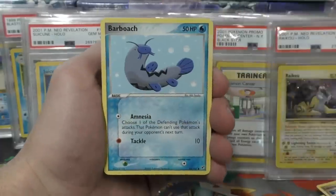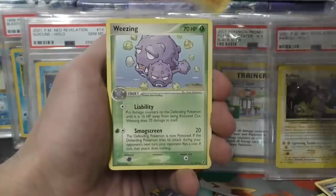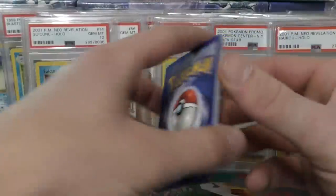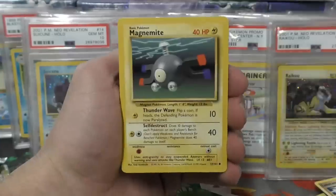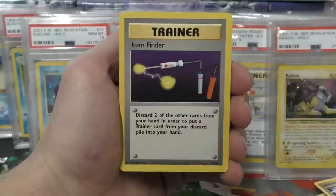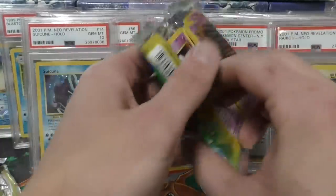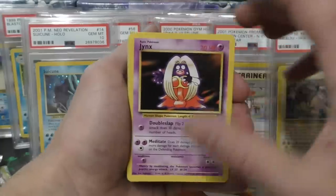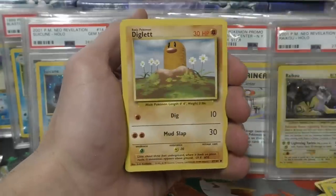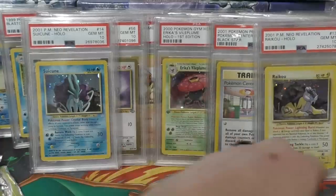Feels like another reverse hollow in here — Barboach, Koffing, big one — yeah, there's a Koffing. Wheezing — balloon berry! Balloon Berry was first printed in Neo Revelation if I'm not mistaken. All right, a starter — Bulbasaur, Magnemite, Pidgey, Poliwag, good old Bill, a couple of energies, and Item Finder. At least it wasn't Pokémon Breeder. Got another starter, Ivysaur — come on give us an error. Starting with the uncommons in this one: Jynx, Porygon, and Pokémon Flute. Switch, Diglett, Magnemite, Caterpillar, and energy — nothing too cool in there.